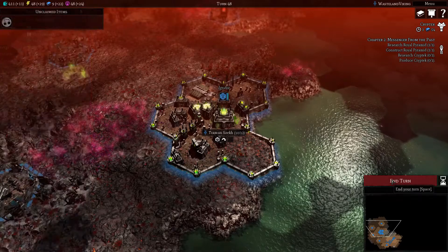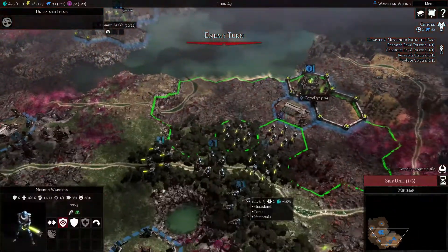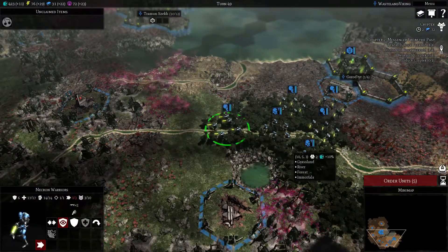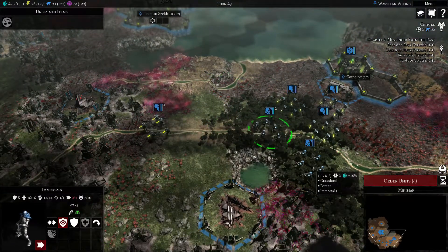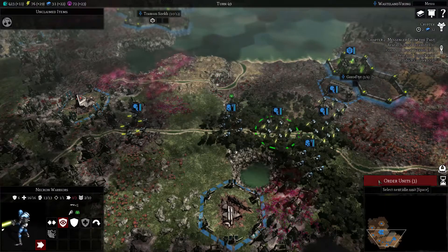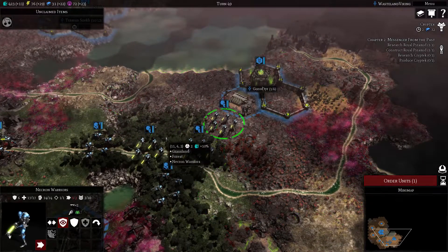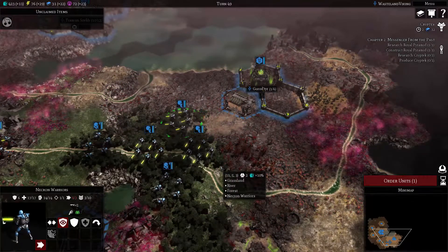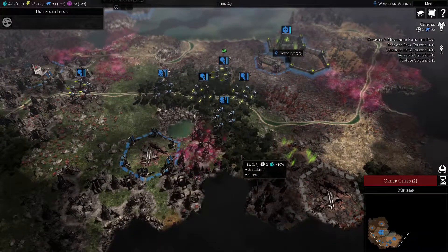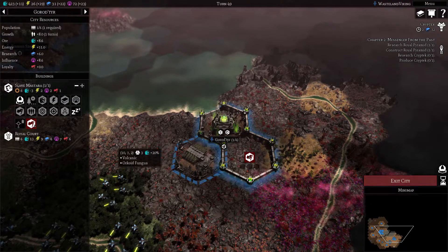Let's skip and end turn. I wouldn't be sending my army up this way. Actually, getting our army going - I'm going to put these guys in the forest just so that we have some of that good protection. Baroque shrine going in here.